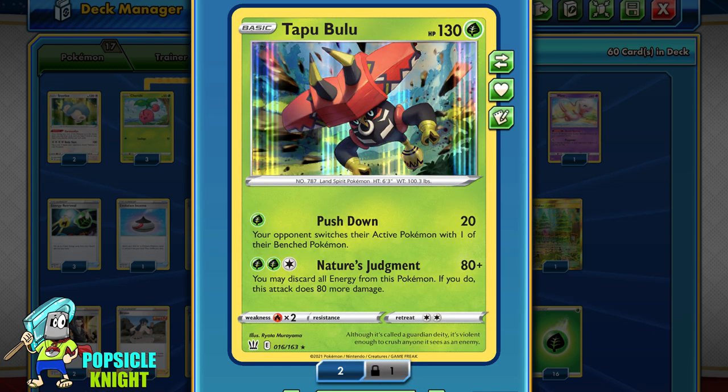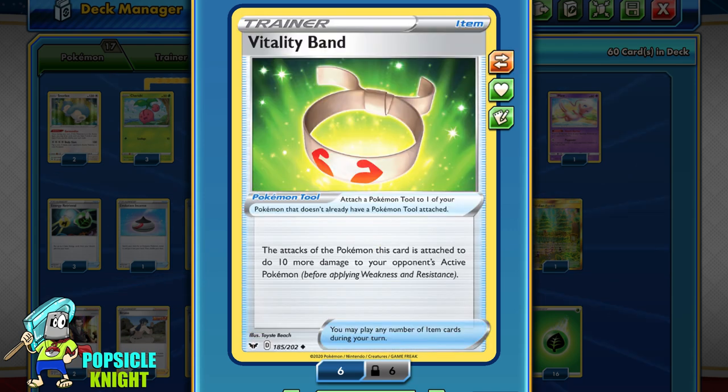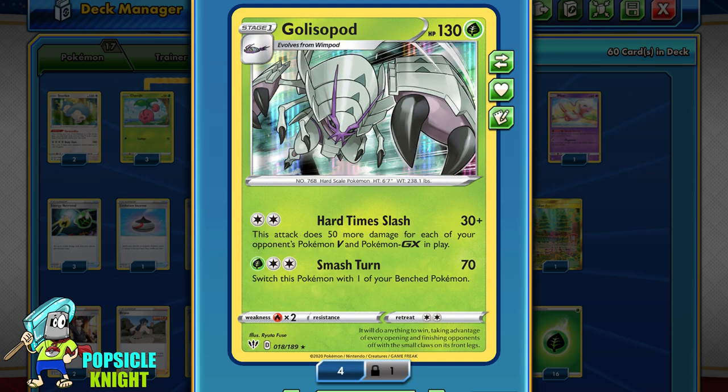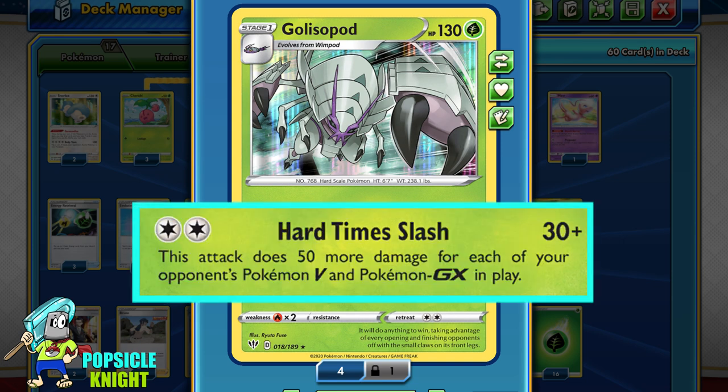Sometimes Tapu Bulu's Nature's Judgment can be short on damage, so I've included Vitality Band to increase its attack by 10. Tapu Bulu won't be alone, because 160 damage isn't enough for key knockouts on VMAX or GX Pokemon. That's why I've included two lines of Golisopod. With Hard Time Slash, for just two colorless energy, it deals 30 damage plus 50 more for each Pokemon V or GX your opponent has in play — this adds up quickly and can nearly one-hit KO any Pokemon.